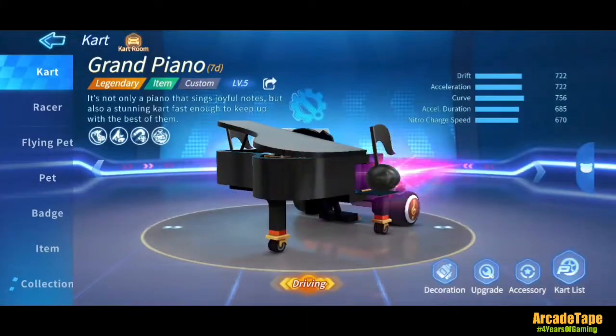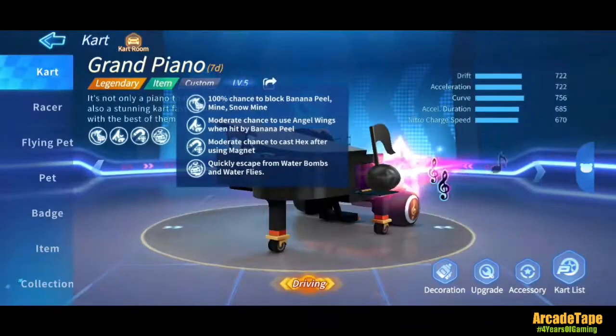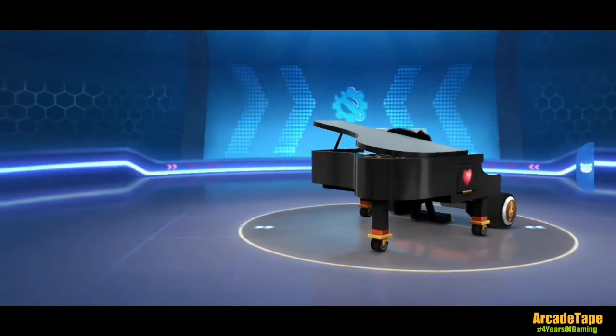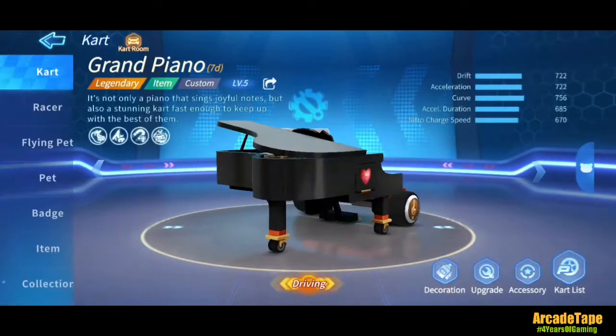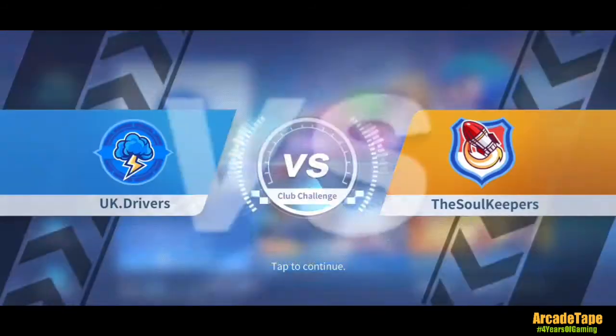This is the Grand Piano — it's literally a piano — and it's a legendary iron race cart. It can block banana peels, mines, and snow mines. There's a moderate chance to use angel wings when hit by a banana peel, a moderate chance to cast a hex after using a magnet, and you can quick escape from water bombs and water flies. The real question is: is it good for free-to-play players?